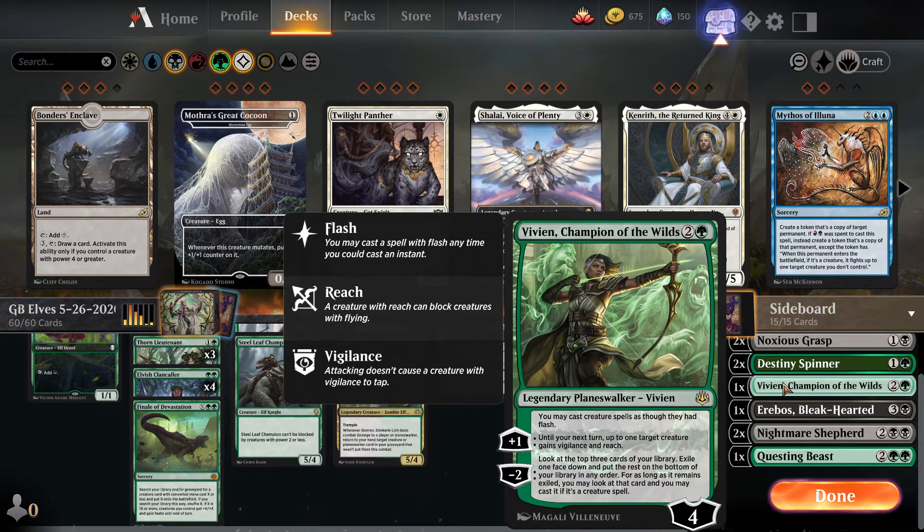One copy of Vivien, Champion of the Wilds — three mana, four loyalty planeswalker. You may cast creature spells as though they had flash. Her plus-one gives up to one target creature vigilance and reach until your next turn. Her minus-two lets you look at the top three cards of your library, exile one face-down, and put the rest on the bottom in any order — and you may cast that exiled card if it's a creature. Against grindier matchups or control we'll bring this in, since we can hold up mana and play creatures at the end of their turn.